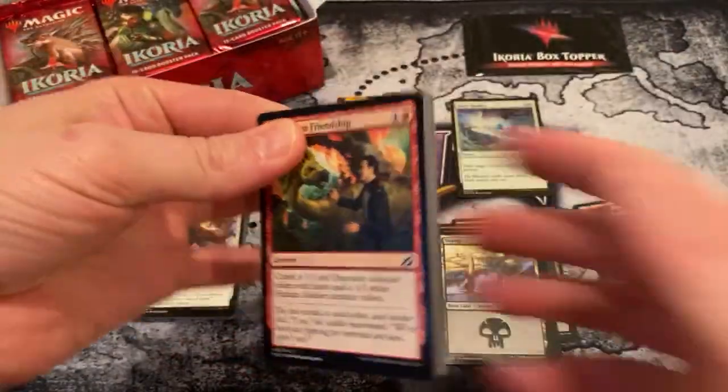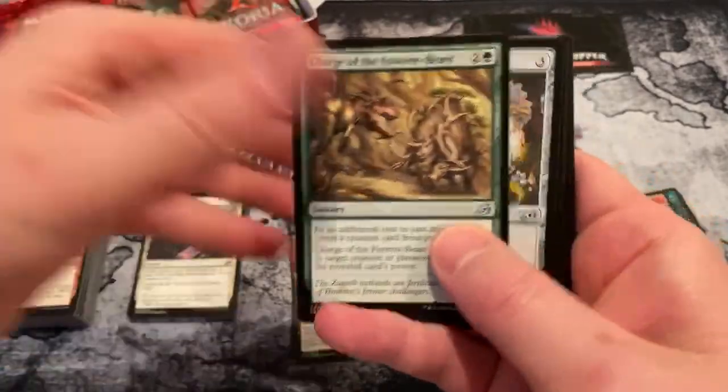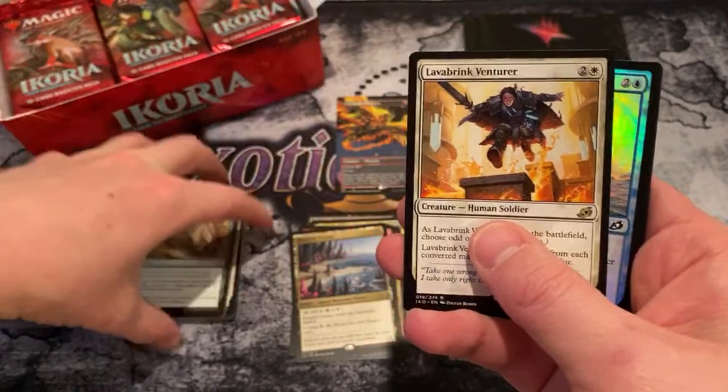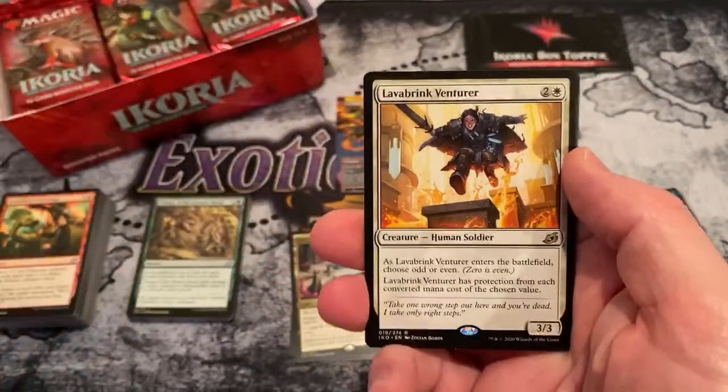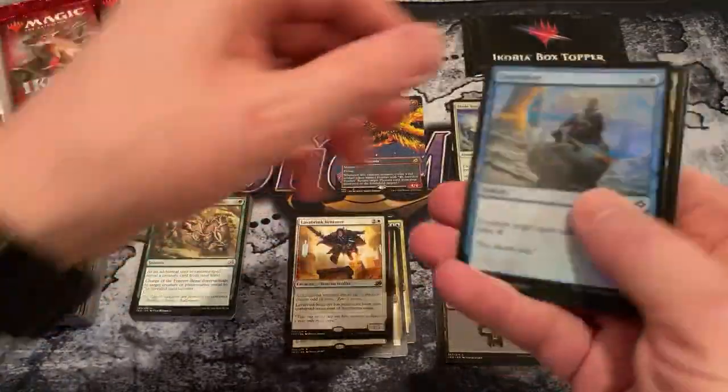You haven't seen it on Arena? Well, I haven't seen Arena at all — I haven't even seen Arena. COVID has really just completely changed the normality of my household. Lava Brink Venturer and a foil Convolute.